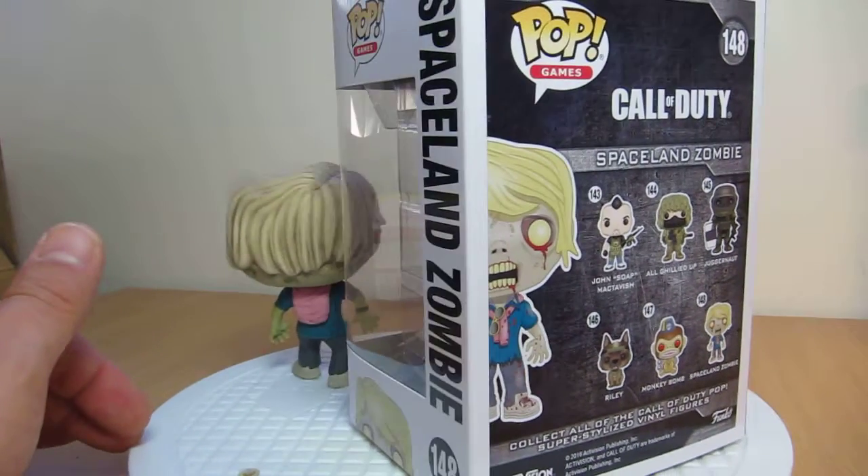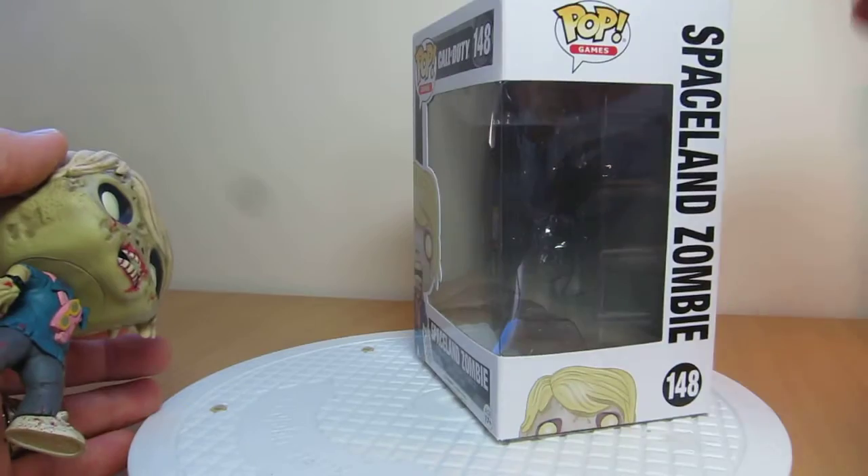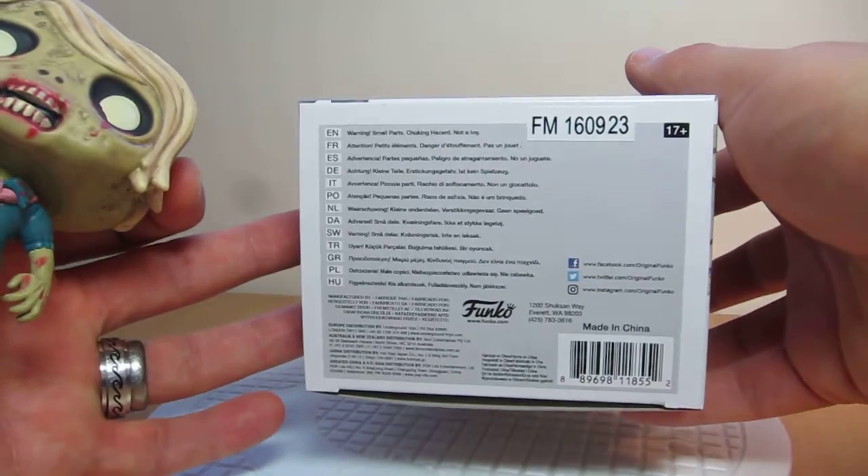Standard kind of stuff again — Funko Pop, usual box. Spaceland Zombie, number 148. There's the top of the box, just to show you the design. And on the bottom, made in China, this one, and the UPC, should you need it.